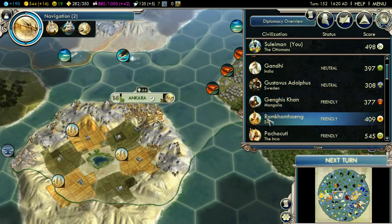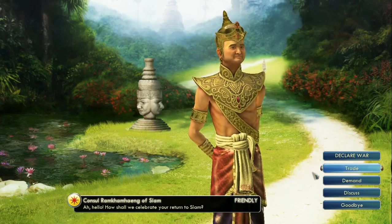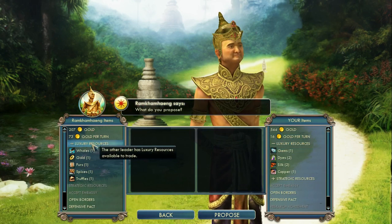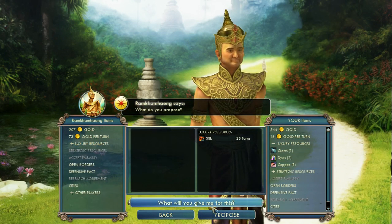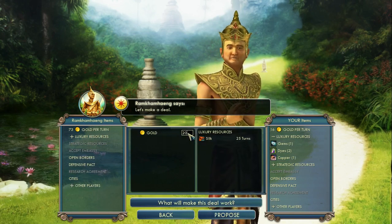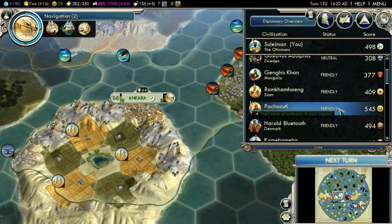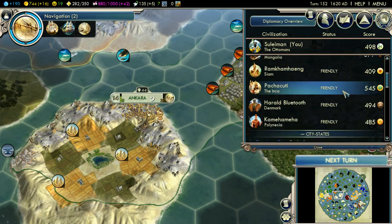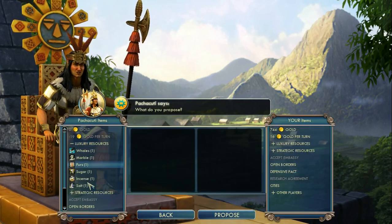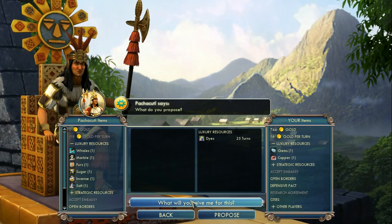And Ramkhamhaeng - the name I can never pronounce. How about this trade instead? You don't have silk either. See, now he's polite. You have quite a lot but you don't have dyes, so I'll be willing to offer you them.